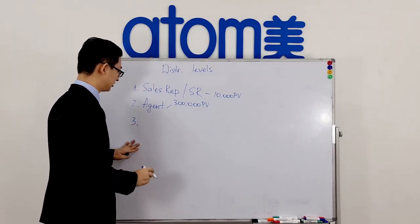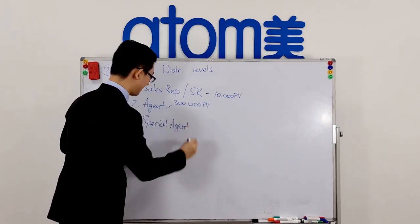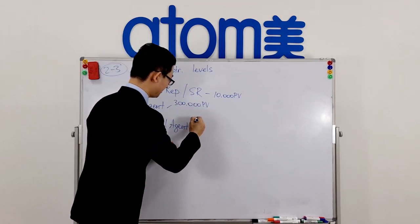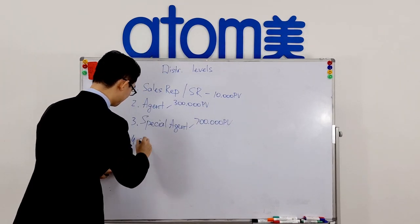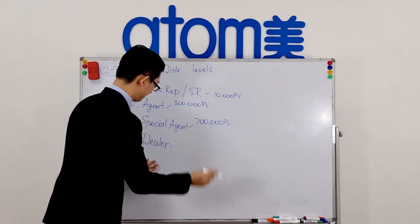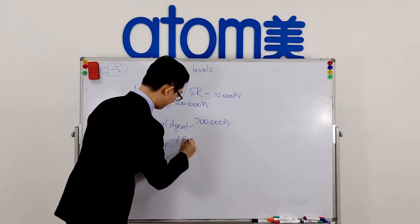The third level of distribution is Special Agent. You can become a Special Agent if you accumulate 700,000 PV. The fourth level of distribution is Dealer, and you can become a Dealer if you accumulate 1.5 million PV.